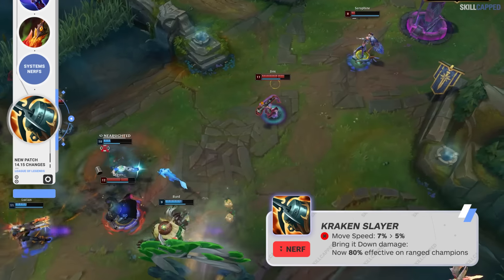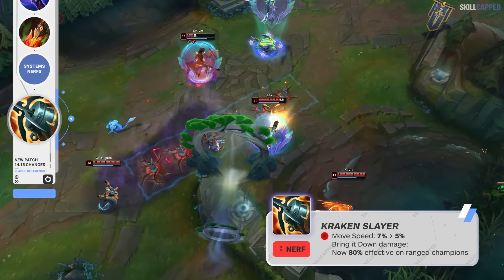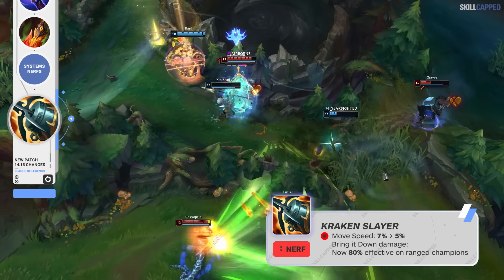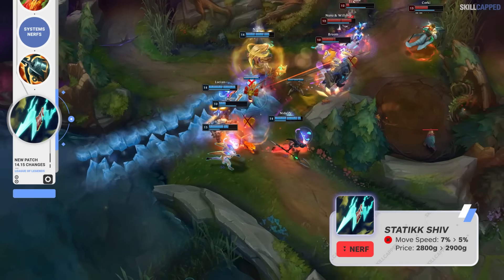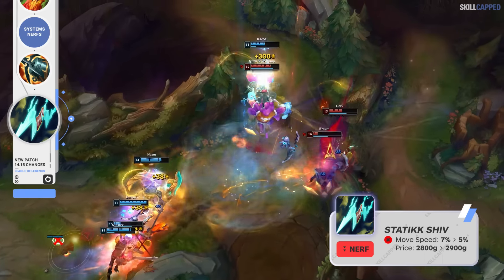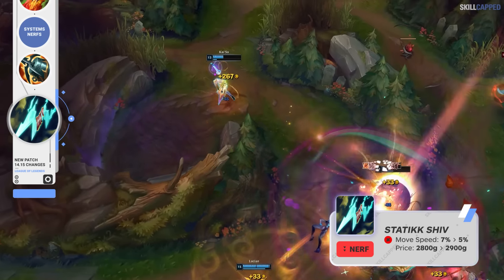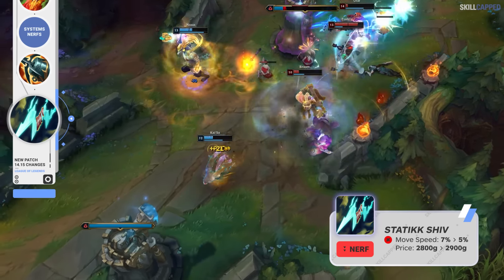Kraken Slayer is going to be losing some power this patch, with its movement speed dropping from 7 to 5%, and passive damage now dealing only 80% of the previous value for ranged champions. Static Shiv is also getting nerfed: movement speed is being lowered from 7 to 5%, and the price is going up from 2,800 to 2,900 gold.